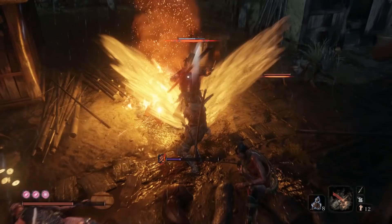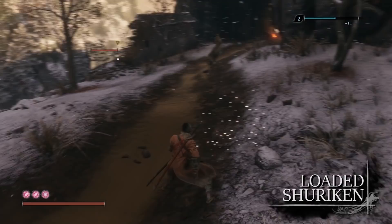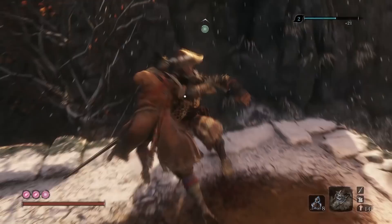The first Prosthetic you're going to be finding is the Loaded Shuriken. This is a straightforward Prosthetic tool that allows Sekiro to fire off a small projectile at opponents, interrupting them and hitting them from afar. To get the Loaded Shuriken you have to find the Shuriken Wheel.